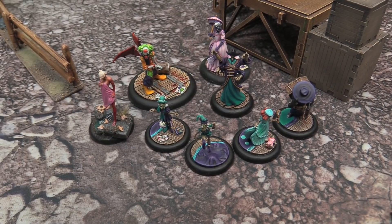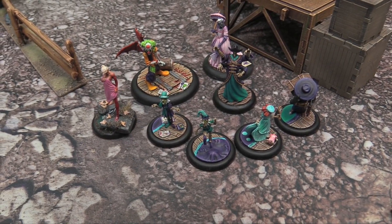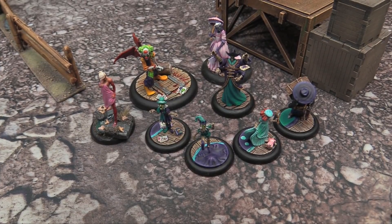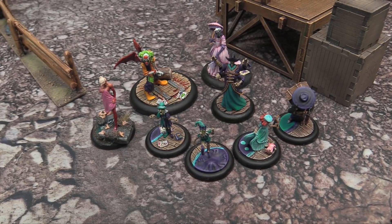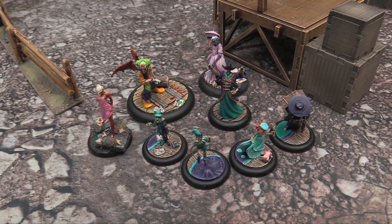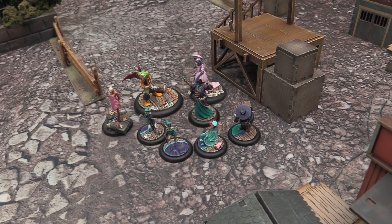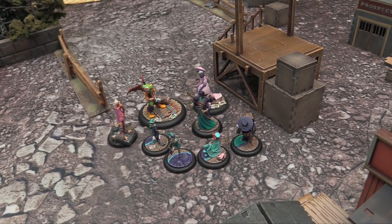Here's Ben's Collodi crew. He's got three puppets, a Doppelganger, a Brutal Effigy. The giant clown there is actually a converted Nekima that Ben made out of a crazy clown miniature with wings from Night Terrors and a weird base. Then of course the Widow Weaver to potentially handbag some teddies around. That's 50 Soul Stones of Collodi's crew. Upgrades are Bag of Props, Omens of Darkness, and Strum the Threads on Collodi, Handbag on the Weaver, and Thousand Faces on Nekima.